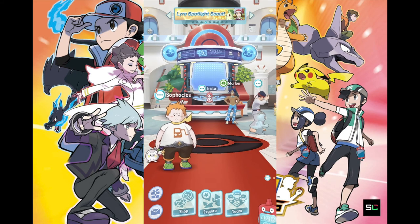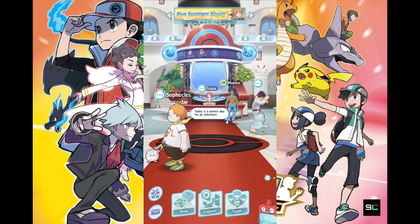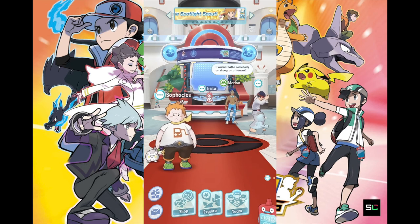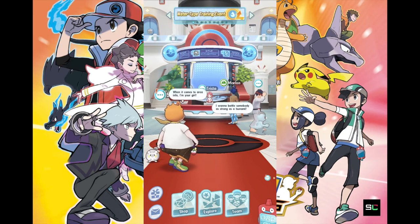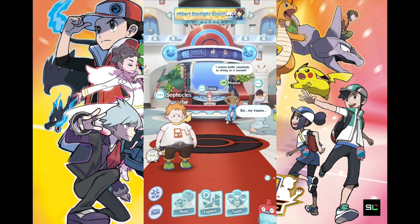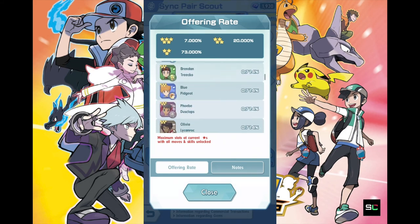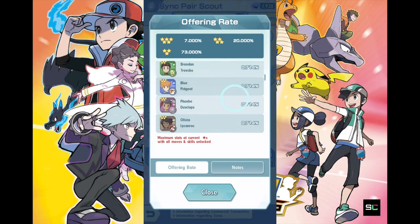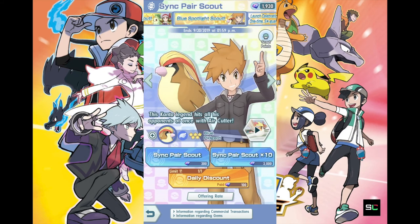That's pretty much my thoughts on Hilbert or Toya, whichever way you want to call him. Oshawott is a pretty okay support Pokemon, but I would say Lyra's Chikorita is still the way to go. If you're planning to spend your gems on this scout, you might want to reconsider unless you are definitely a fan of Hilbert. It is still possible to get Hilbert in future scouts, because as you can see from Hilbert's scout lineup, Lyra from the previous scout is still there, Olivia is still there, and Blue is still there.